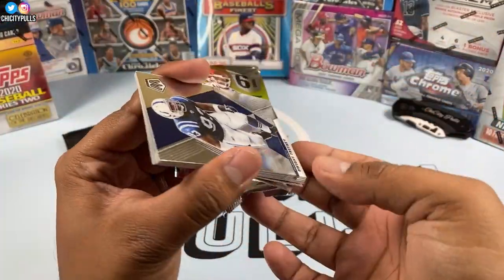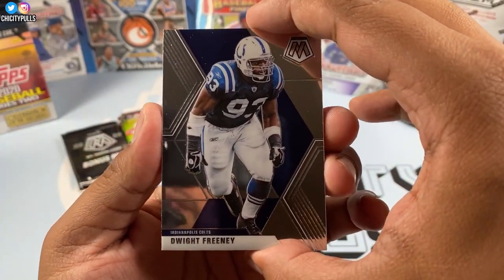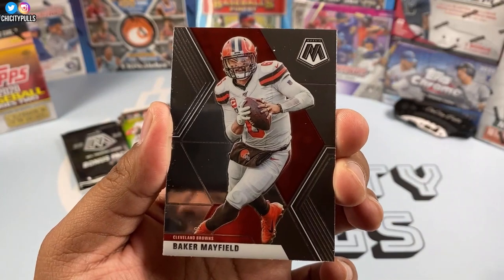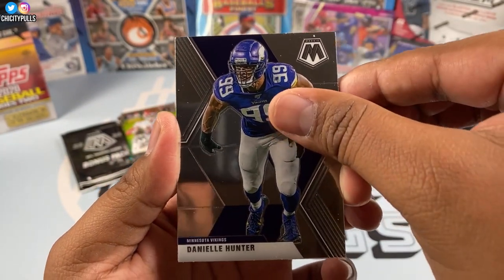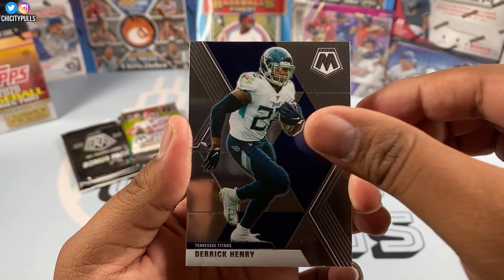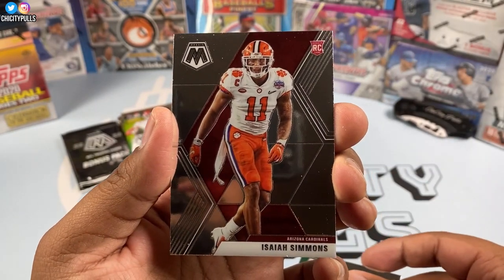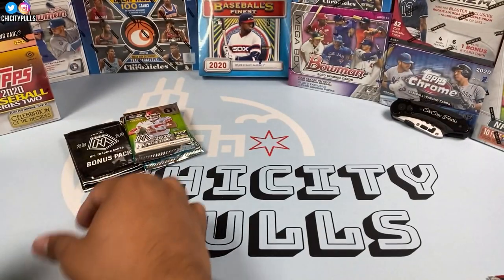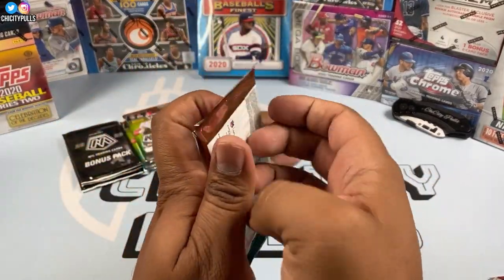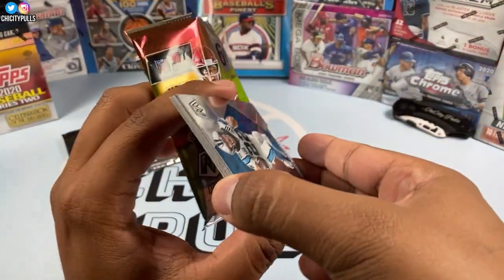Let's pull some more heat! We got a Dwight Freeney to start this one off, Baker Mayfield, Danielle Hunter, then Derrick Henry. A Game of Le'Veon Bell, and the final card is a rookie card of Isaiah Simmons. I'll take that — putting it to the side. Next pack up!